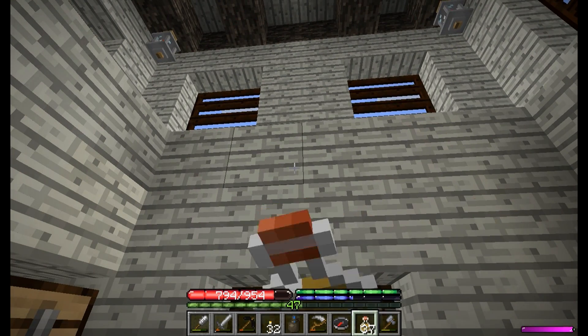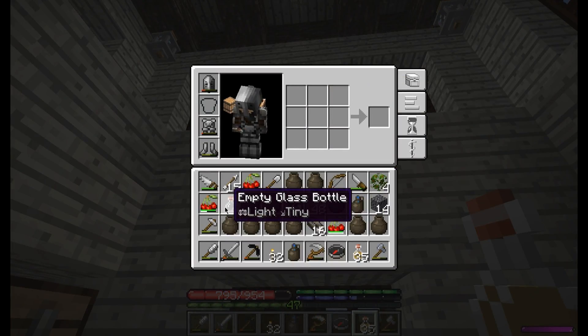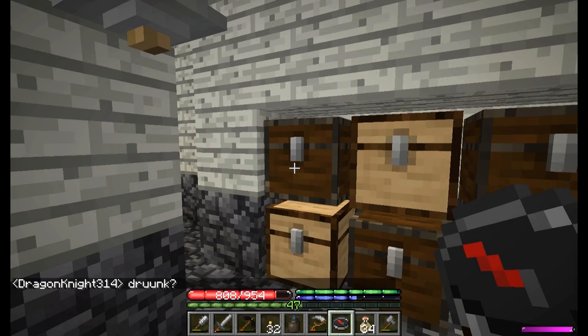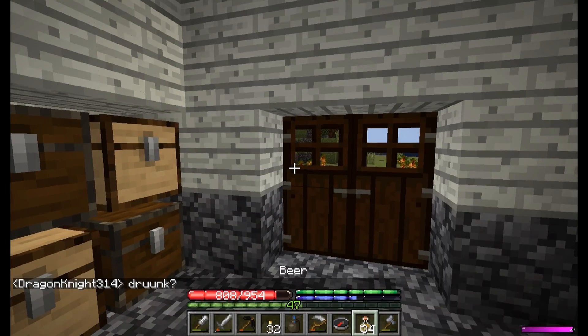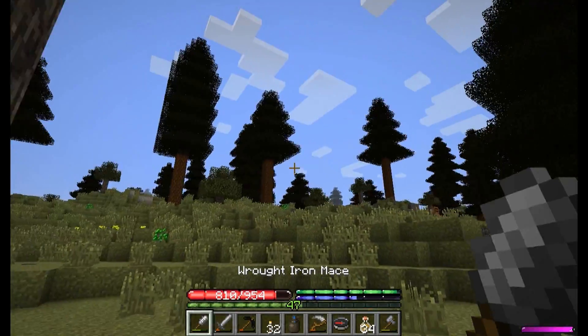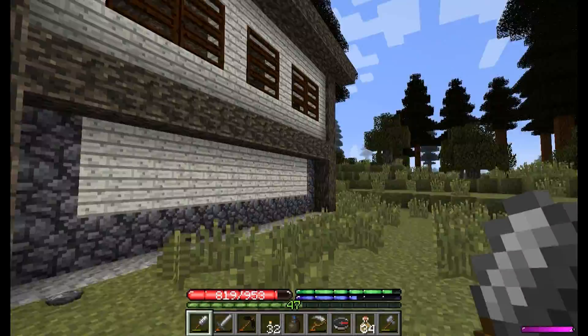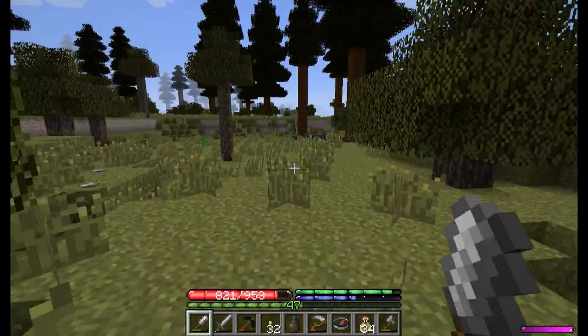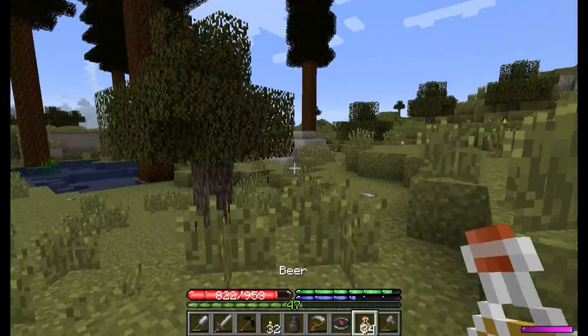Let's have a beer. I decided to bring these along with us — I don't know if I showed having them off on camera. Let's see if it'll tell me if I'm drunk or not. Drunk? Okay, so I am in fact a little drunk from that. It's a little surprising because typically beer doesn't have that high of alcoholic content.